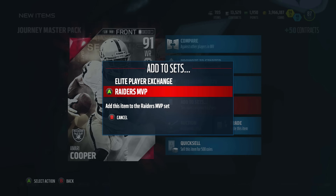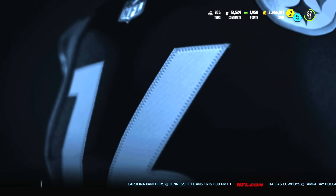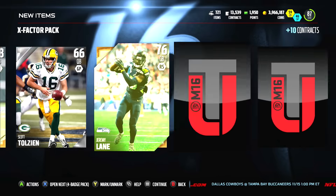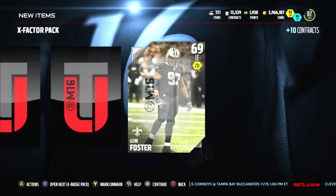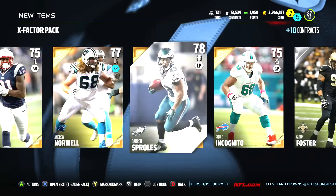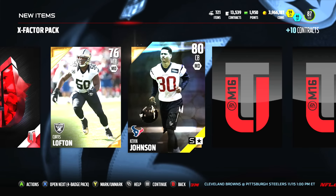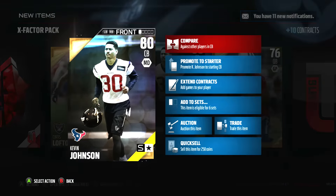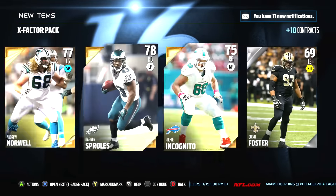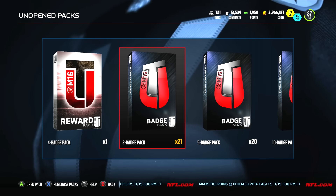We're going to keep him. He goes into the Raiders MVP set. Now let's get into the X-Factor pack — I want Marcel Reese out of this. We're four out of 12 cards now... five, six — Richie Incognito. We did get an elite badge though, that's 15-20k. We got Kevin Johnson — Mr. Stash — and the last card is EJ Gains. The only hit was the elite badge, but hey, for free players we got some serious value — probably a couple hundred thousand coins total.